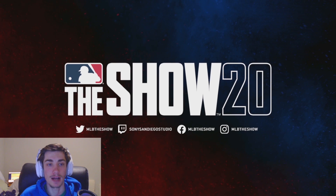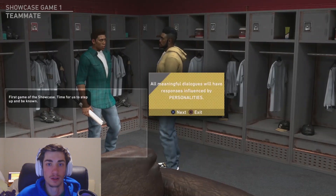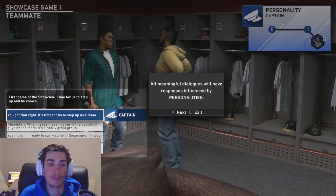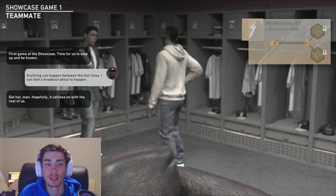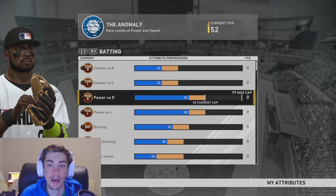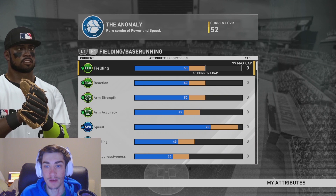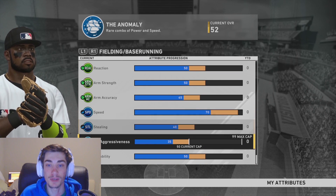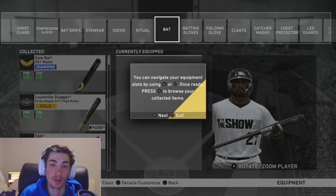Make sure to subscribe if you're new and want to see what happens to Ben Bones. Going into the showcase game — I'll go with Lightning Rod responses to fill that out. Here's Ben Bones' current attributes: 50 power against both sides, 25 contact against both sides, only 20 plate vision, fielding not great, arm at 70, and speed at 70. I'm not sure at what point we can add equipment to make Ben Bones fantastic, but it looks like we can do it right now.